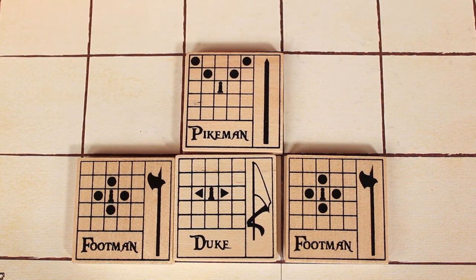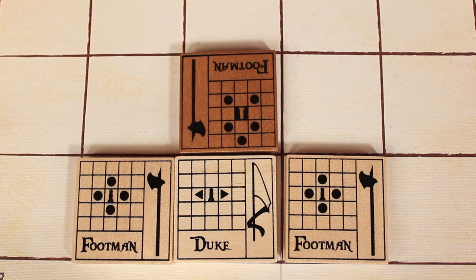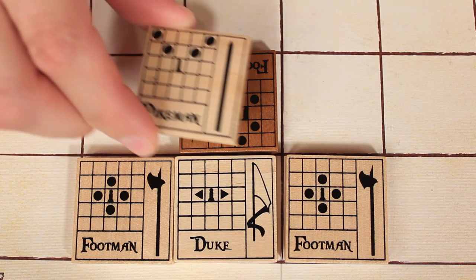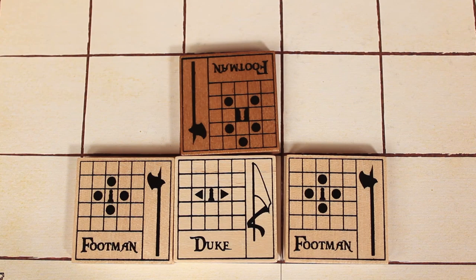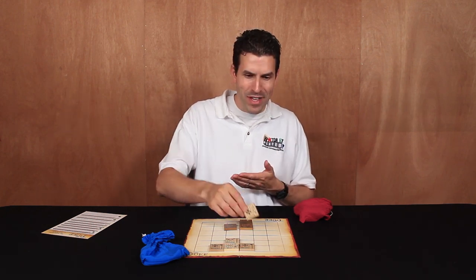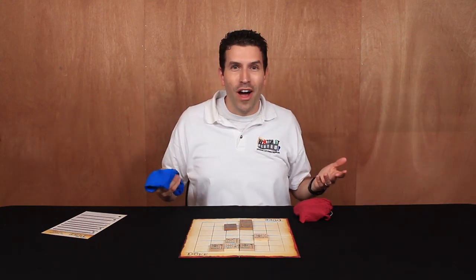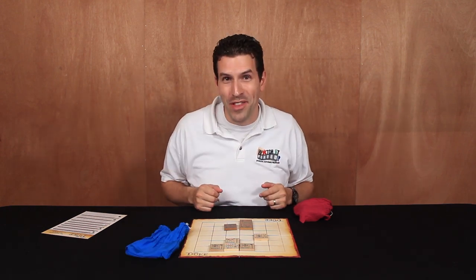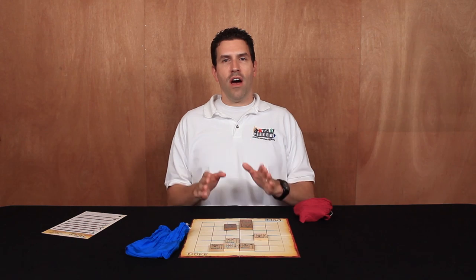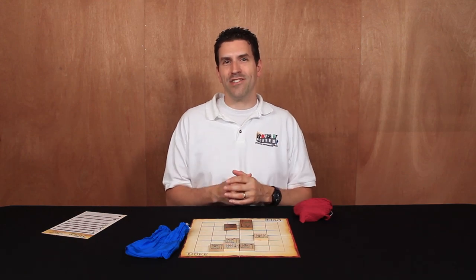We could place the pikemen here, but if the duke had been fully surrounded and there were no empty spaces — say an enemy footman had been there — then we would not be able to draw a new tile and place it, because you're not allowed to capture when a new piece is being placed. Also, if you draw a new tile you must place it on the board even if that means it could be captured on the very next turn. And if your bag is ever completely empty then you're not allowed to draw a new tile — you'll have to work with the tiles you still have on the board.